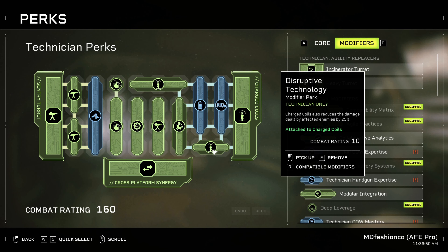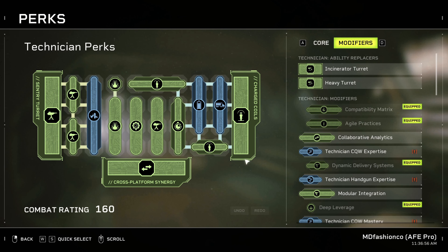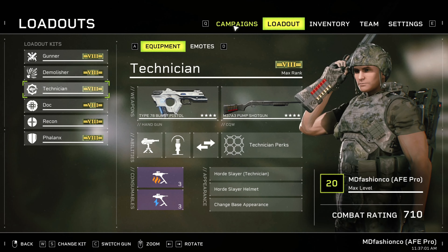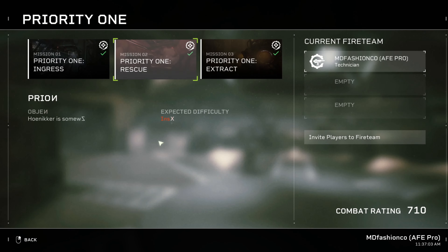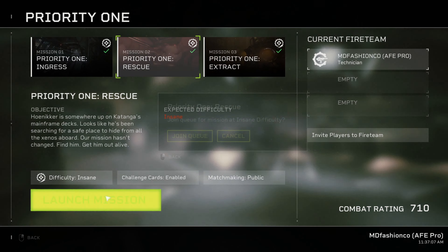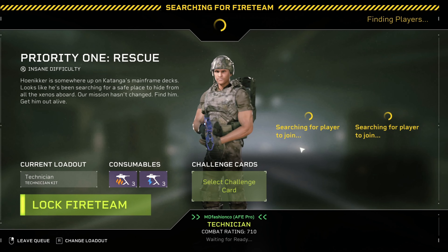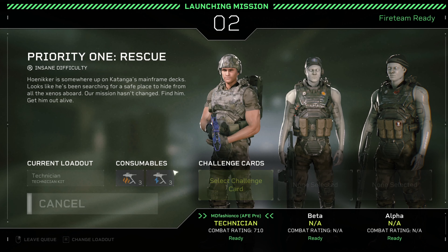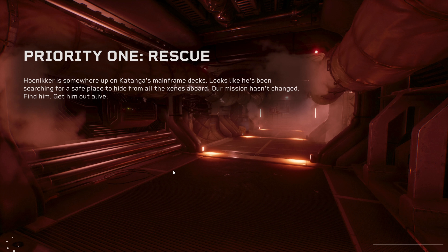I disagree with that one personally. Why would you need to reduce the damage of enemies by 25% when you're not even close to them — because you've coiled them already? I disagree with that one, but hey, really interesting build. Let's just try it on a Priority One Rescue. Yeah, we'll play it on insane and we'll see how this works in practice.